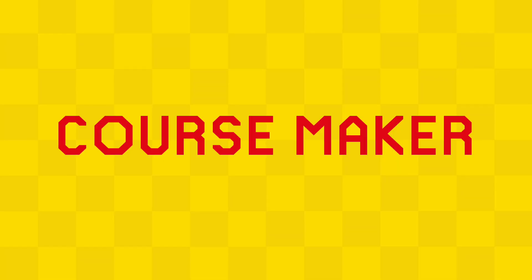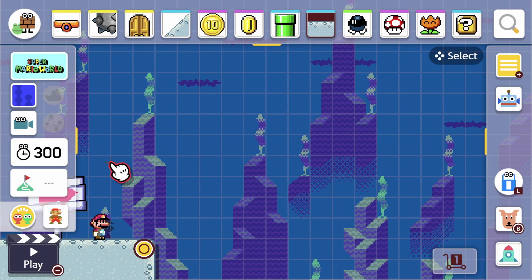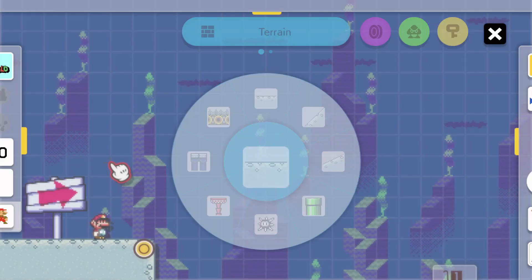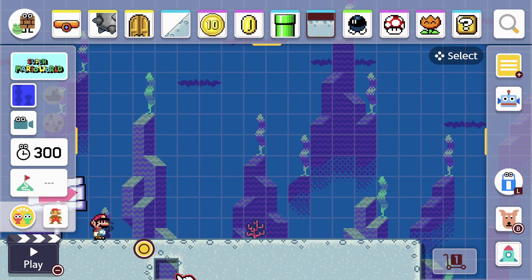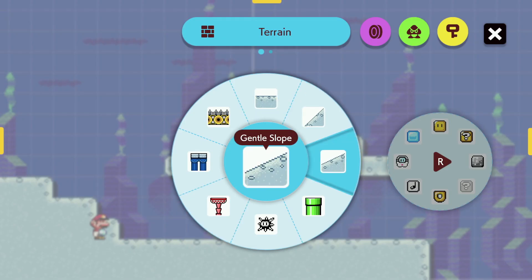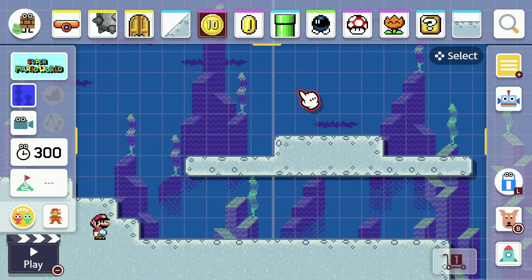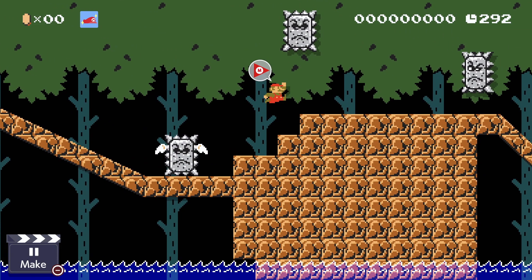If you're a creator, then Course Maker is made for you. Unleash your creativity in this new toolkit for Super Mario level design. This is a powerful toolkit with all assets available at your fingertips. In Super Mario Maker 2, you have access to every item from the very beginning, unlike the original game. Finally, you can start creating your levels without any restrictions.